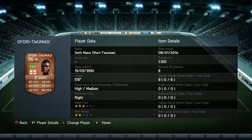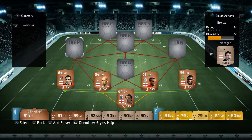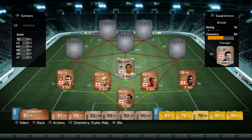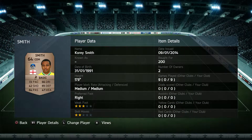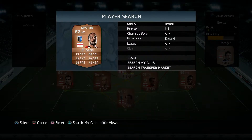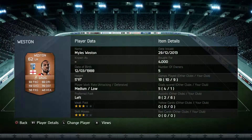At right back we have Seth Fourier Tomasi: 87 passing which is excellent, though his other stats aren't so great — 57 defending and 64 heading, but a useful player nonetheless. At CDM we've got Smith, an average player really: 73 pace, 64 passing, 66 dribbling, 65 defending. Medium/medium work rates — a decent solid CDM, nothing too spectacular.